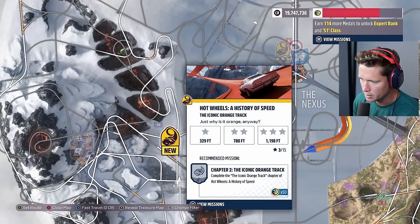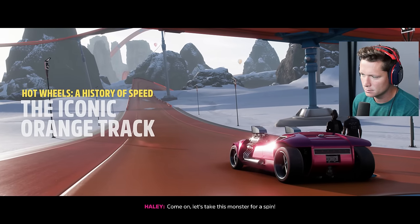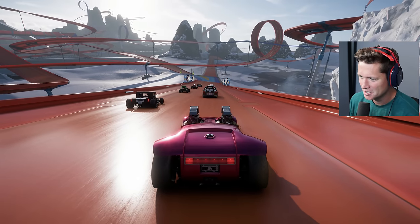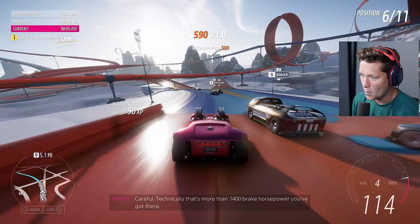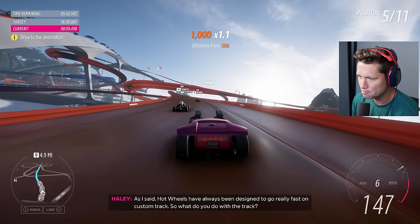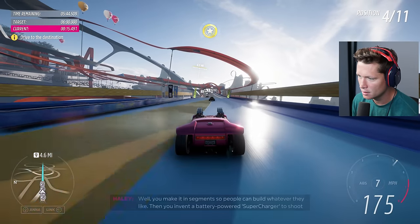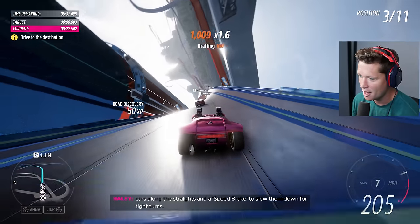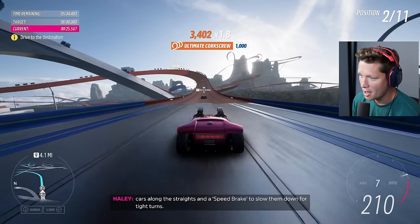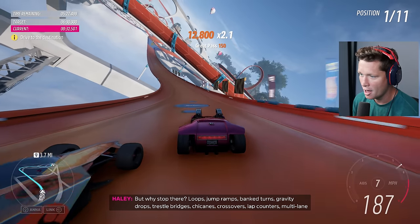I really like the Hot Wheels Tour things - History of Speed. Just why is the track orange? We're about to find out. Got the Twin Mill here in pink - technically that's more than 1,400 brake horsepower you've got there. Hot Wheels have always been designed to go really fast on custom tracks, so what do you do with the track? You make it in segments that people can build whatever they like, then you invent a battery-powered booster to shoot cars along the straight and a speed brake to slow them down for tight turns.